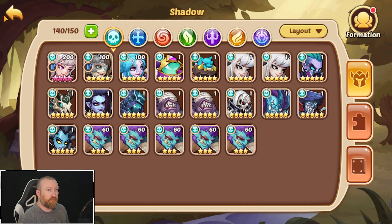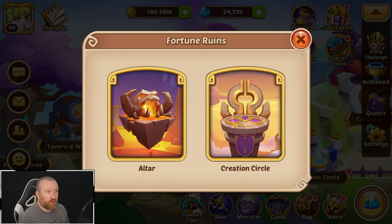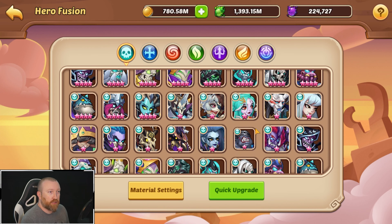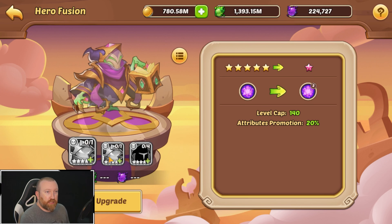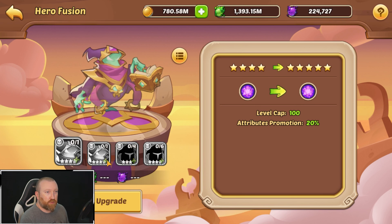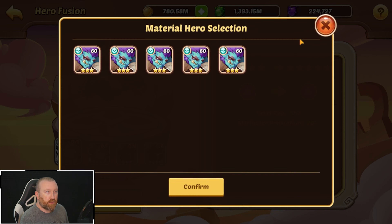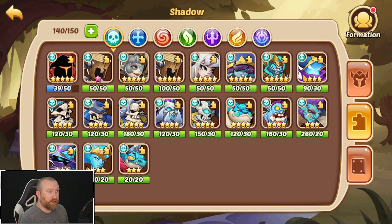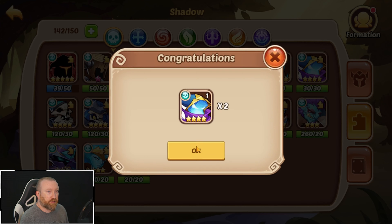I really want to make a 6-star Death Sworn on this account because that would be a huge boost to our overall damage. In order to make a Death Sworn, we only need two copies. That actually works out great because we have three, so we're going to grab two of these.